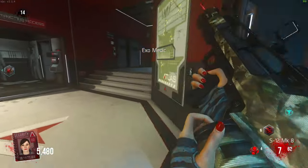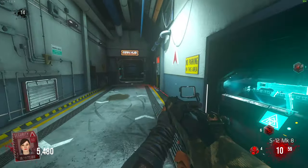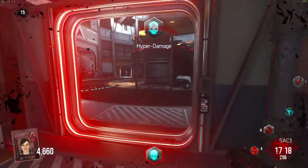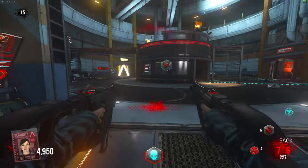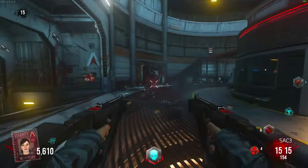We've used all of our Exo Medics — no more Quick Revives for me. We are at round 14, which honestly is not that bad; I thought we were gonna do a lot worse. We also got Hyper Damage, which is kind of massive. The names in this game are so corny — like 'Hyper Damage.' In what world is someone saying 'oh yo guys, don't worry, I picked up a Hyper Damage'?